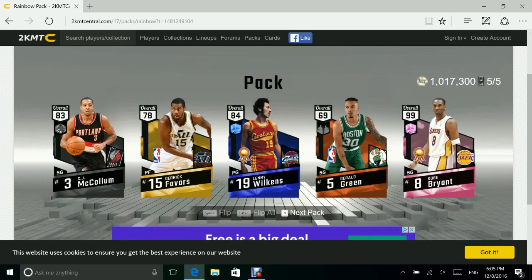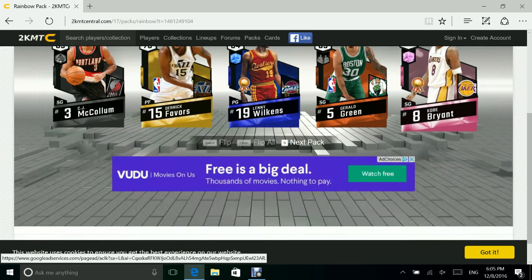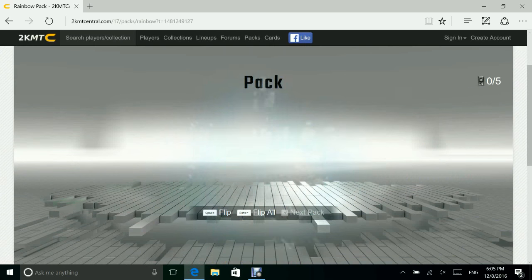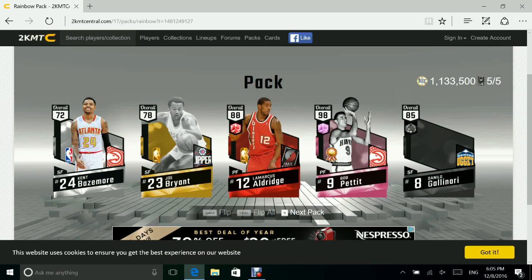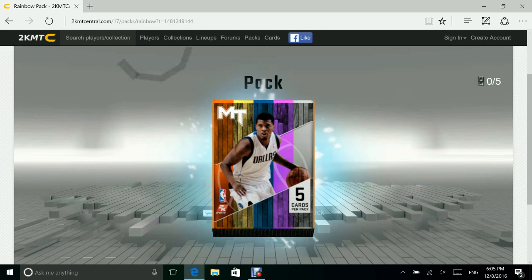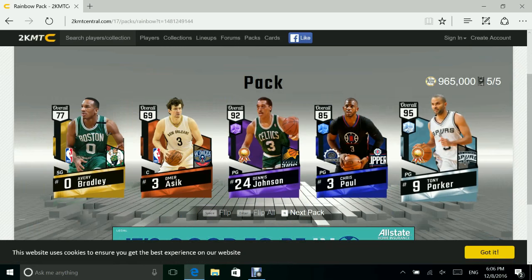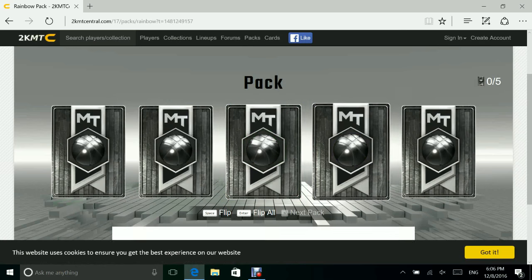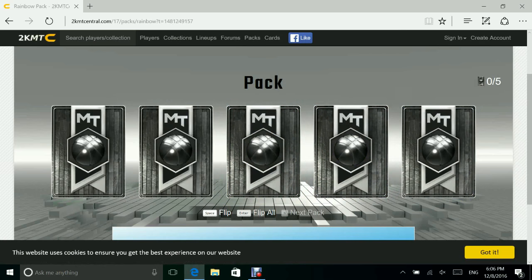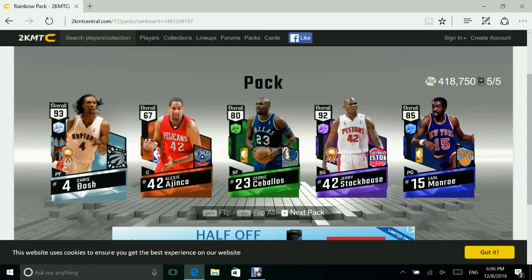We're gonna get around this time I know it — oh! 99 overall Kobe, I'm cheesed, I'm so cheesed! We can't even look at him — that's something nice, 99 overall Kobe Bryant. We get a 98 overall Rob — or something like that. Come on — 92 Chris Paul, 95 Tony Parker — way overrated. The Spurs are basically the senior citizen club, it's horrible. They have nobody else. I'm surprised they made it so far into the playoffs.